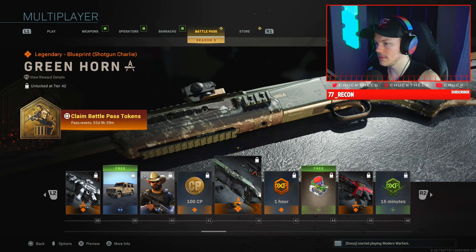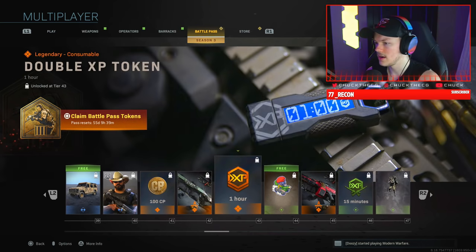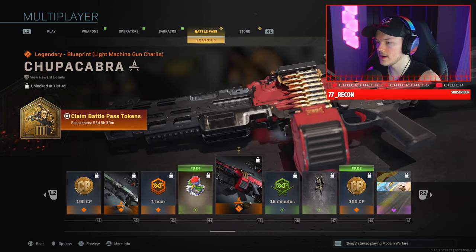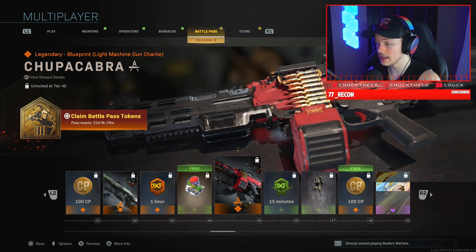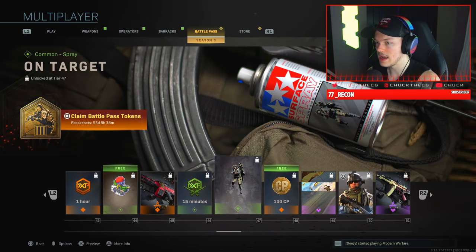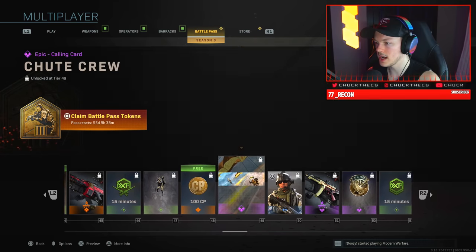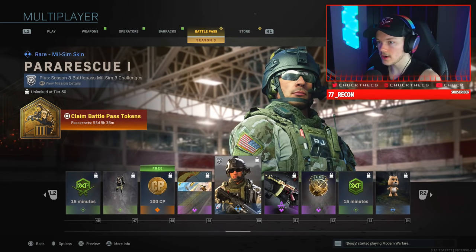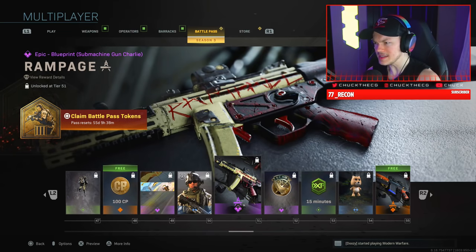There's an hour of Double XP, a common sticker, the Chupacabra LMG variant — probably for the M91 — a 15-minute Double XP token, another spray, 100 COD Points, the Shoot Crew epic calling card, and the Para Rescue Mil-Sim skin.